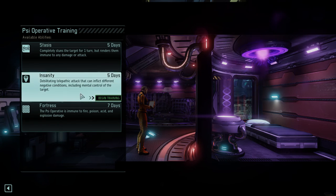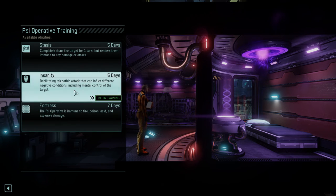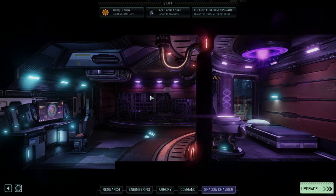Alright, we can either stun someone — or they're immune to everything. A debilitating scientific attack that can inflict different negative conditions, including mental control of the target. That's pretty good! Community stuns — yeah, I'll do that one.